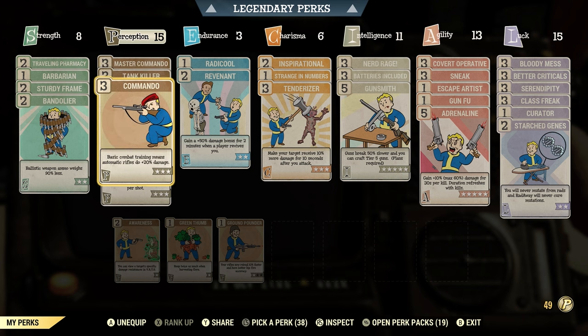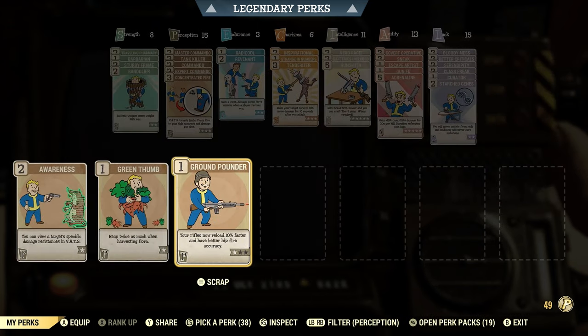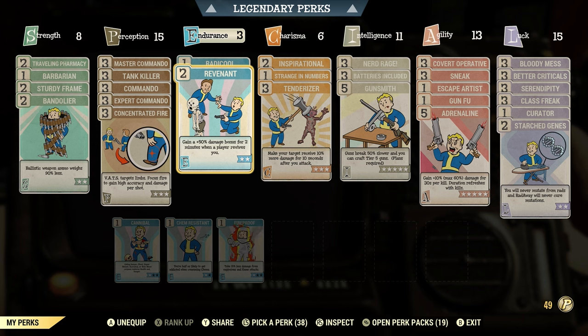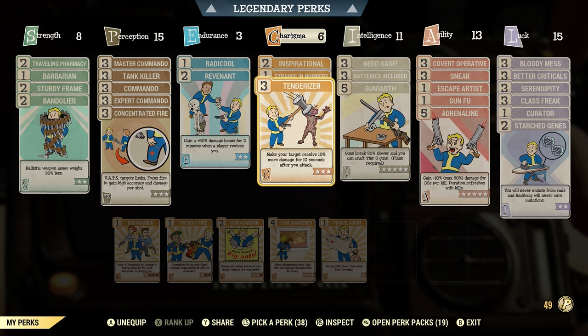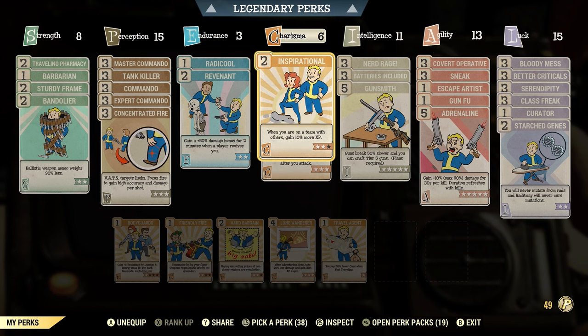For perception, I use master commando, tank killer, commando, commando expert, and concentrated fire. For concentrated fire, you don't need all three points — you could put one point in concentrated fire and two points into ground pounder for a faster reload. For endurance, I use radical and revenant. Radical gives more strength so you can carry more weight, and revenant gives a damage bonus if you are revived by another player. For charisma, I use inspirational, strange in numbers, and tenderizer.